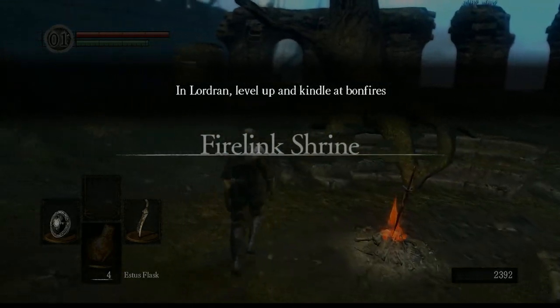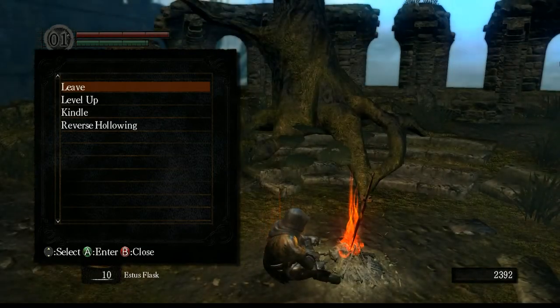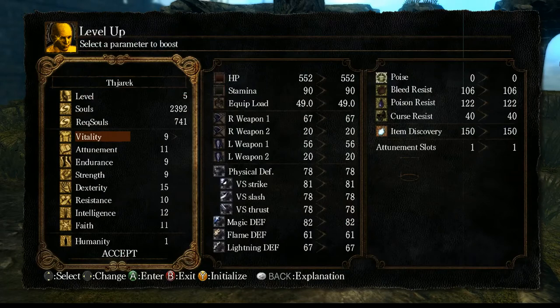Level up at the bonfire. As you've seen in the first bonfire we visited, there were no options just to leave - now we have level up. You have all these stats: bleed resist, poise resist, curse resist, item discovery - this is basically increased by your humanity. The most important stats are Vitality and Endurance. Vitality is your life. Endurance is your stamina - your other life. If your stamina runs out, you cannot evade or roll, which is bad. Attunement means how many attunement slots you have. If you increase this, you will have more slots - and what do you need attunement slots for? Spells, pyromancy, and miracles.